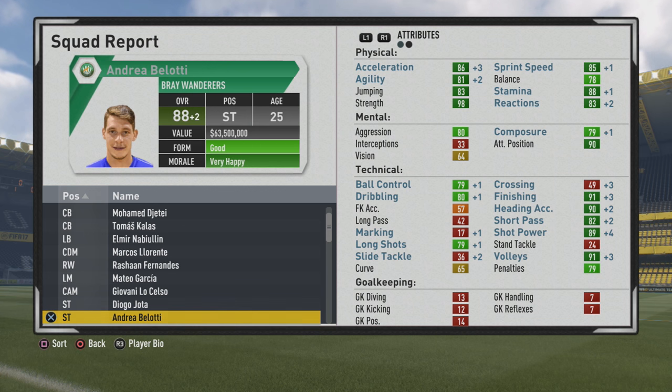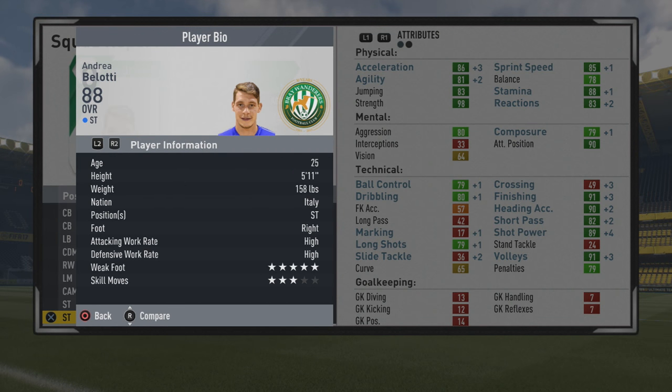86 acceleration, 85 sprint speed, 81 agility, 78 balance — very solid. 83 jumping, 88 stamina, 98 strength, 83 reactions — almost all green in the physicals. Mentally, 90 attack position. Solid dribbling at the 80 mark. Then finishing 91, 90 heading accuracy, 82 short pass, 89 shot power, 91 volleys, 79 long shots. His shot in general is going to be amazing with that high shot power and volleys, and the long shot certainly grew quite a bit over the years. A perfect striker with that 5-star weak foot, good physically, all green — a must-buy player.